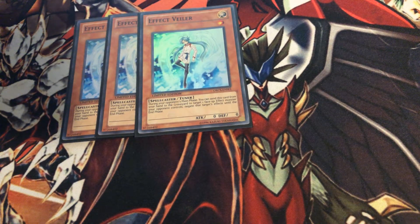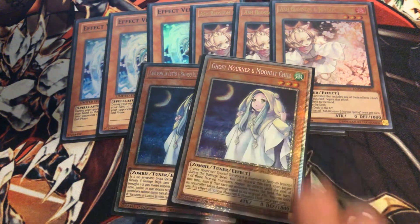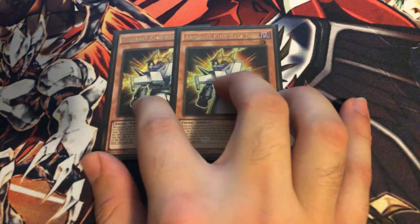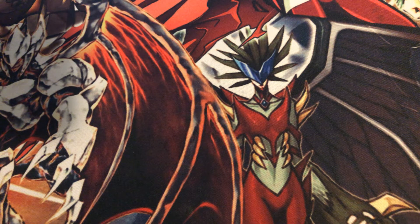For the hand trap lineup: three Effect Veilers, three Ash Blossoms, and I run this burn chick — since you do burn a lot with Barbar, this adds more burn to it, making it pretty hard to win in time. This deck generally wants to grind, so if you're grinding your opponent's life points down, that helps. We got two Absolute King Blackjack — I loved this card back in 2015-16 when you'd dump him with Dante, banish him to get your traps, and manipulate your top three cards from your deck. It's busted. Since we're running the trap lineup, we run no spells, no Foolish — it doesn't really advance your game state that much.